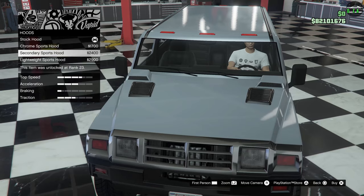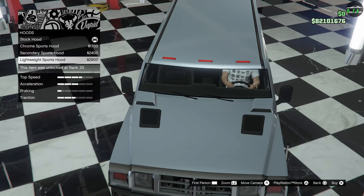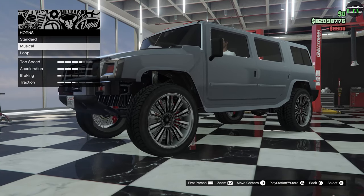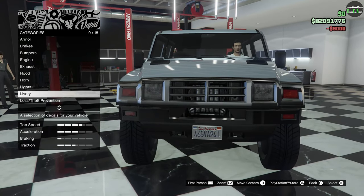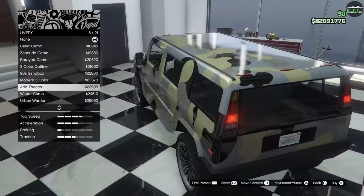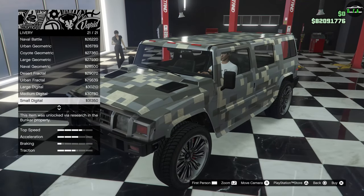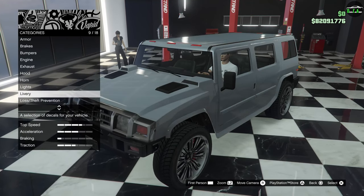For the hood, you have the chrome sports hood, the secondary sports hood, and the lightweight sports hood. The lightweight one looks all blacked out — I like that a lot, that's pretty nice. We'll go with that. I want to put a truck horn on this — it suits it pretty well. Lights — we'll do some xenons. For liveries, I forgot they added these too. They're just various camo patterns, not really exciting — not my thing. A lot of these are used for gunrunning vehicles. If you want a military livery it makes some sense, but otherwise not really, and plus you have the Patriot Mil-Spec for that.